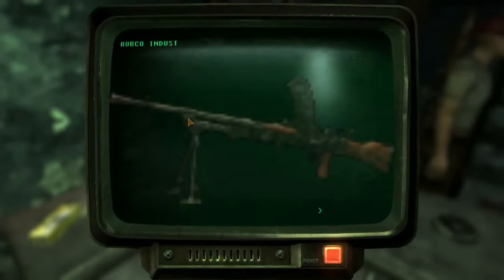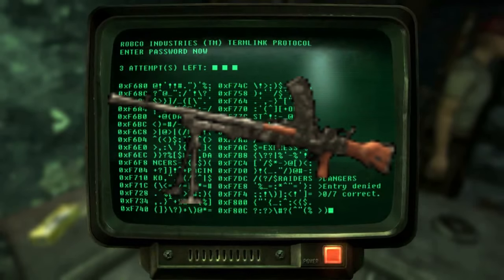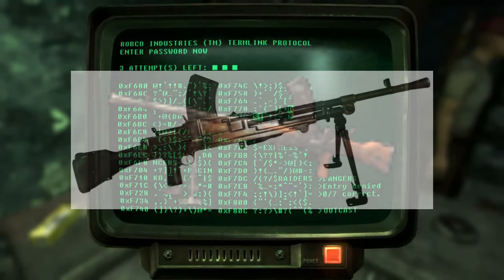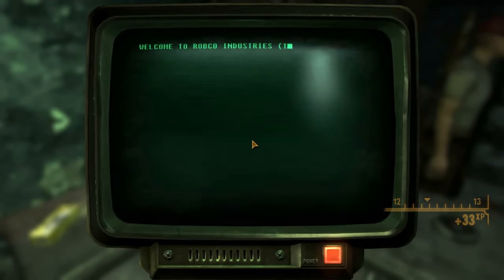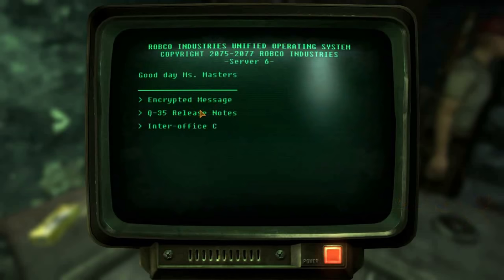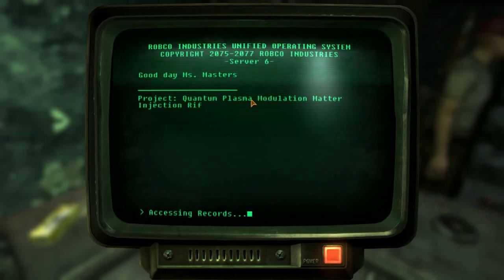Fallout Tactics has the only instance of a Bren gun, a real-life World War II era light machine gun used mainly by the British and simply called the Bren gun in-game. It uses the same .303 round as it did in real life and is a decent mid-game weapon.